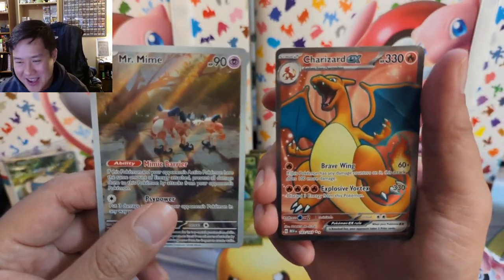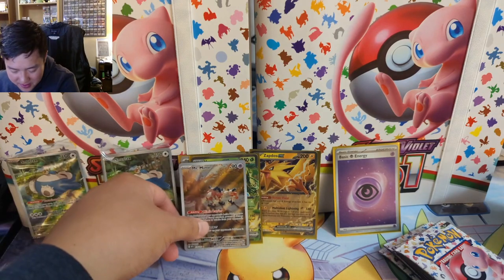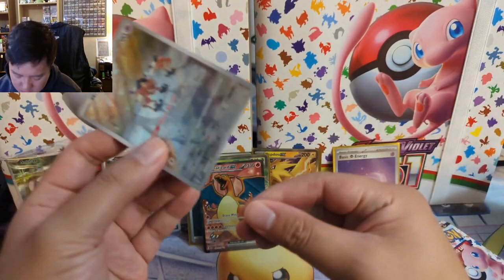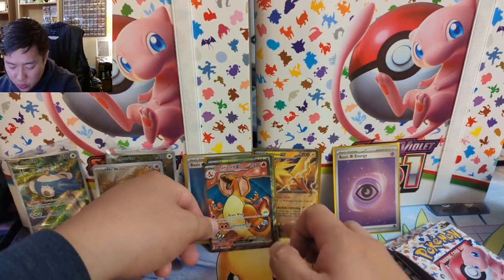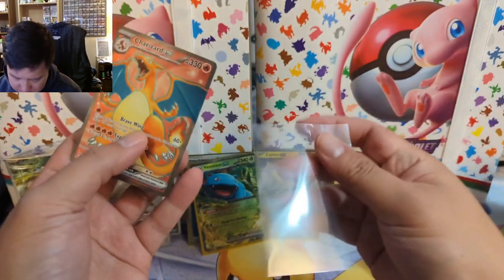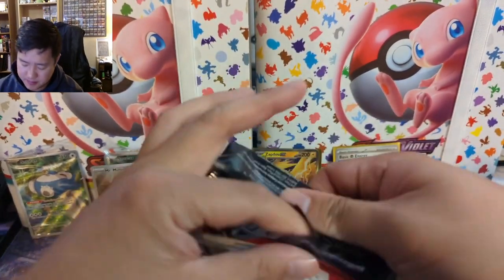Rollercoaster emotions — we got a Charizard! Another Charizard for Tai, not the one you already have, but definitely this opening is heating up. Let's take a look at the centering of this Mr. Mime — looks pretty good. Always a good sign when the initial wave of product has good quality. I feel like over the past handful of years the initial wave more often than not had very poor quality, which was so frustrating. Card quality seems good.